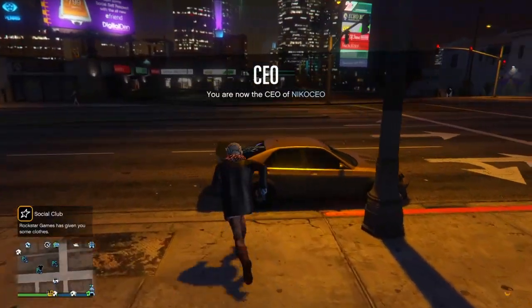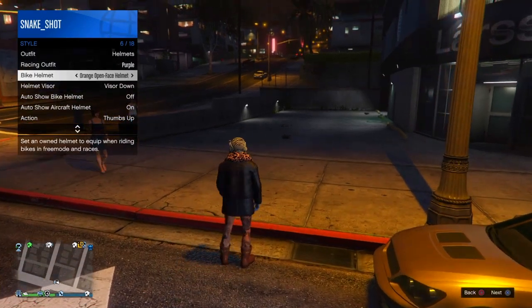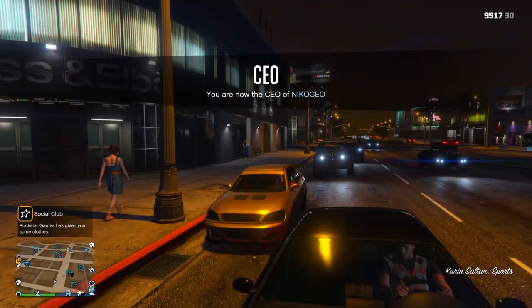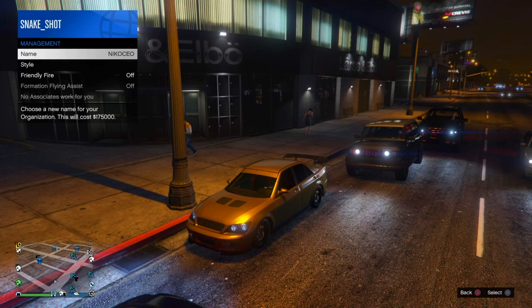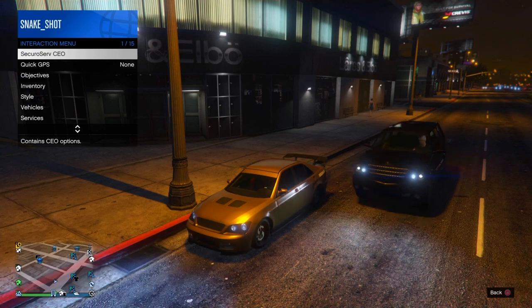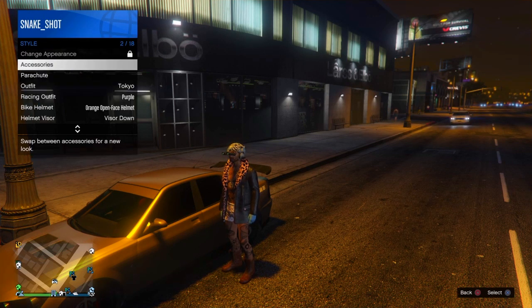Get into any car. Before the engine starts, go to style and set the bike helmet to the helmet you just had on, then get into the vehicle. Once the engine starts, go to style, CEO management, style, and then change it one to the left or right and then back one to the left. Back out and exit the car.